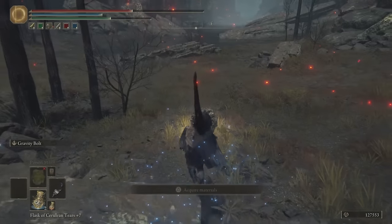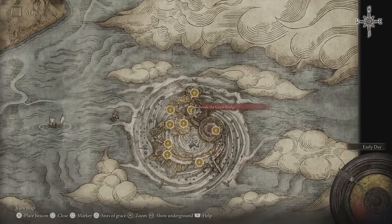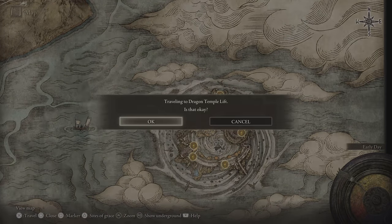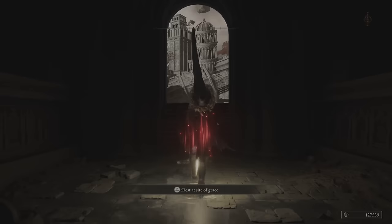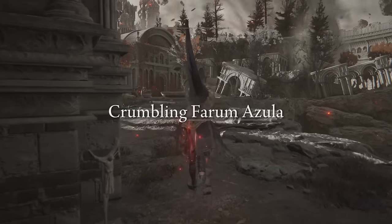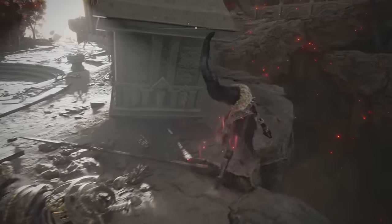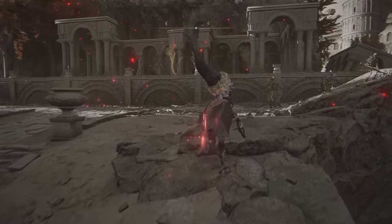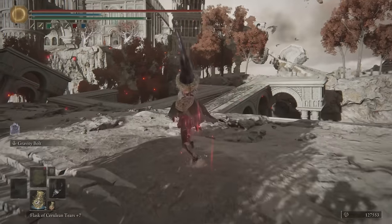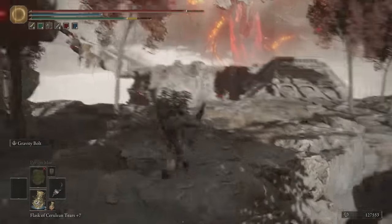Now we're going to Crumbling Farum Azula, and this will be the last place. Sadly, we have to fight him and put him down. At the Dragon Temple Lift site of grace — you start from here. We have to fight and defeat him, but that's what he wanted — he wanted to die a warrior's death, and we will give that to him. Then you'll have the Shard of Alexander.